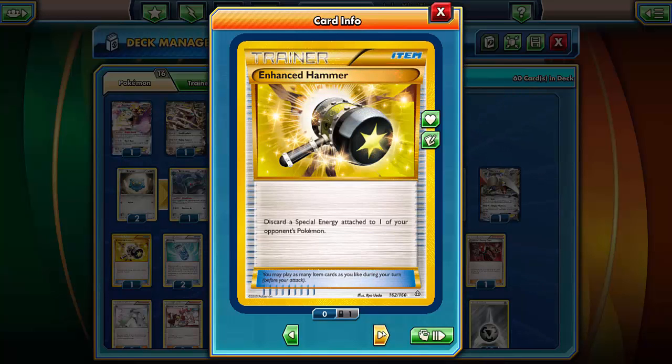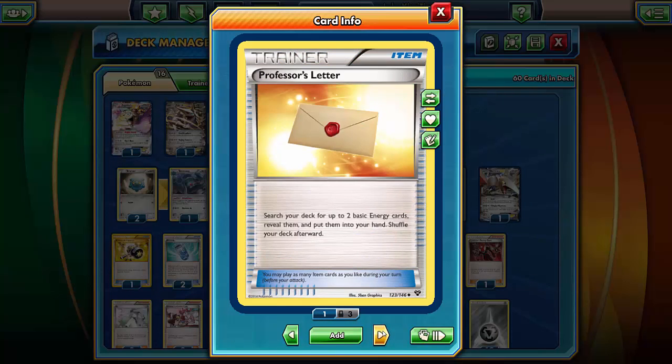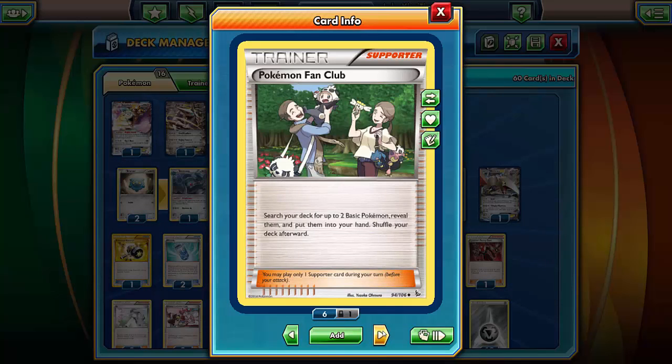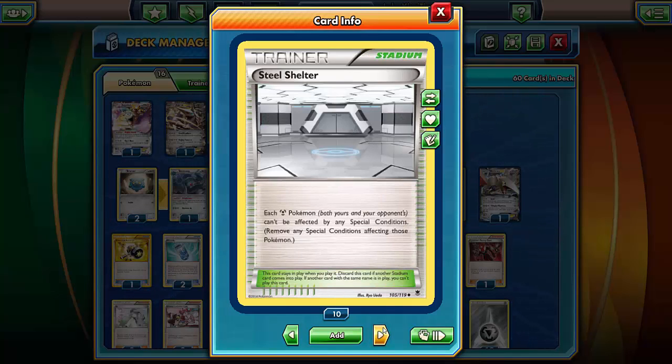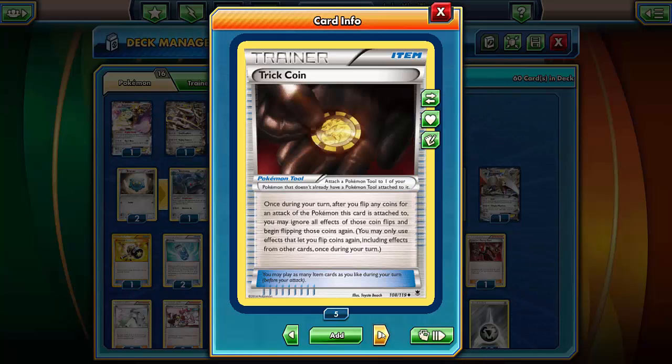Then I have Hammer, Evo Soda, Pal Pads, Professor Letter, Rare Candies, Lysandre, Lysandre's Trump Card — kind of standard things. I got Shield Energy Hard Charms to go with the Special Steel Energy.